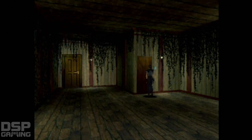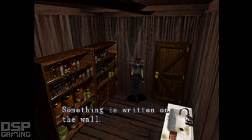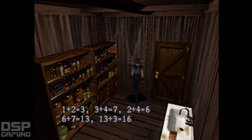Now, what I need to do — I need to write down the formula. Hold on, let me write this down. Alright, let's take a look. So 1 plus 2 is 3. 3 plus 4 is 7. 2 plus 4 is 6. 6 plus 7 is 13. And 13 plus 3 equals 16. So the goal is to get 16. That's the final formula.